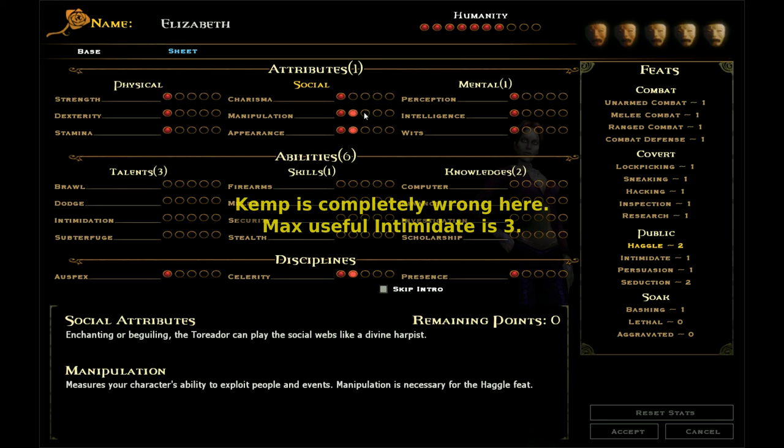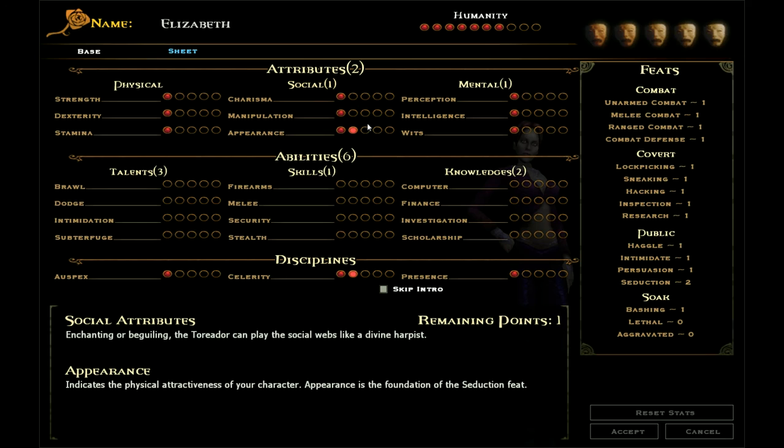So I am going to put one point into each of these — not haggle — I'm going to put two into appearance to bump my seduction skill up. That becomes important for reasons I will explain later once I get to one of the clubs.